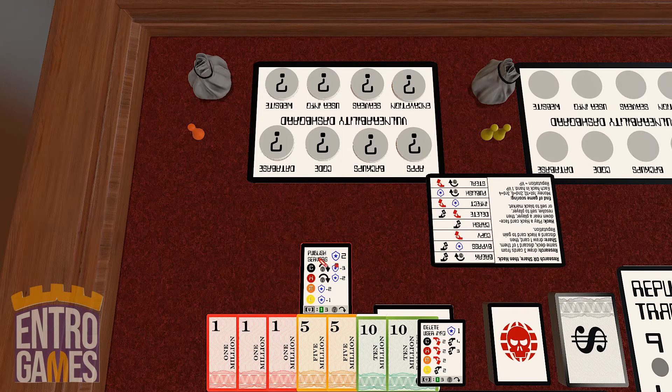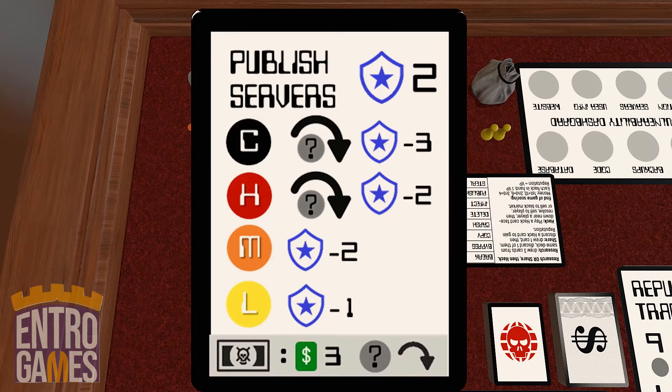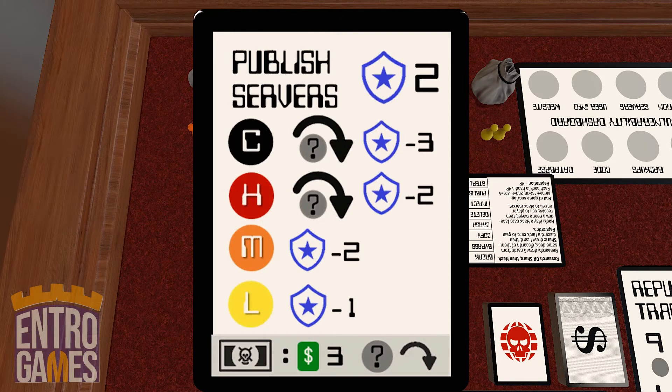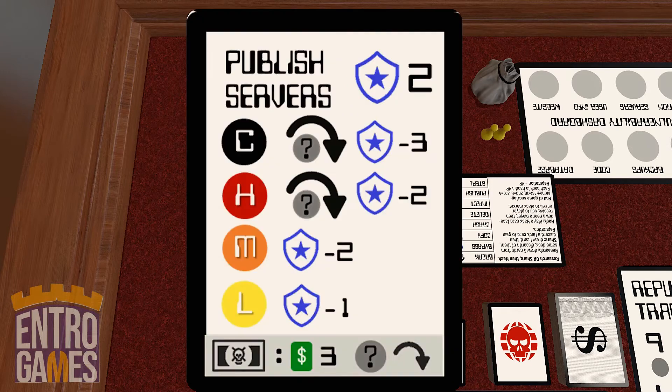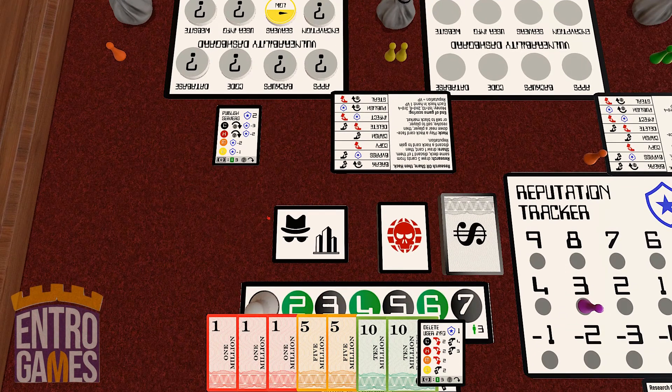Option three is to hack them. If there was no deal, you'll reveal the hack card, resolve it, and then discard it face up. The player that's been hacked has to reveal their vulnerability token for that type of hack face up, if it isn't already. The player hacked might lose reputation on their tracker, or be forced to discard cards or have cards stolen from their hand. If this had been a critical or high vulnerability, this icon here means they would also have to reveal a second vulnerability of their choice, in addition to losing a fair bit of reputation.